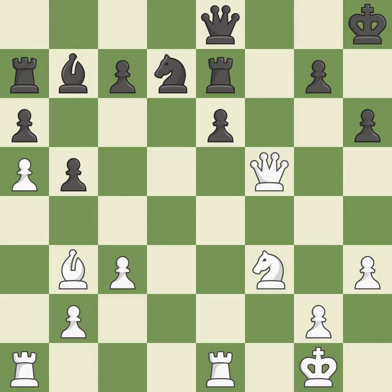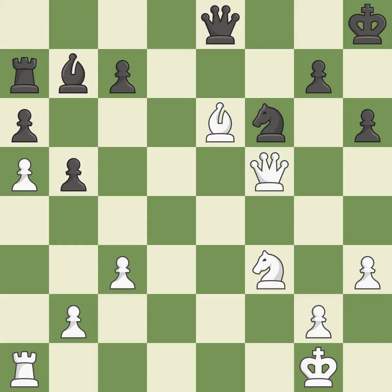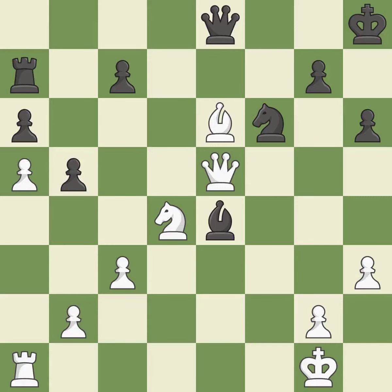Very precise. That pawn's capture grants you material. This allows the knight to control more squares. This overlooks an opportunity to develop a rook off its starting square. This permits the opponent to win a tempo by threatening a queen — it is an inaccuracy. This wins time by threatening a queen and forcing it to move away; this is the only move that works. This moves the queen to safety.